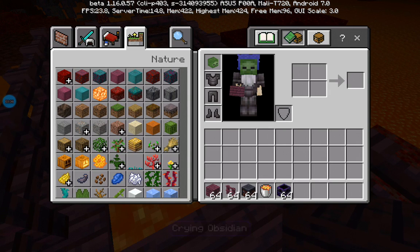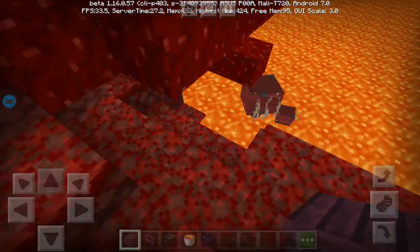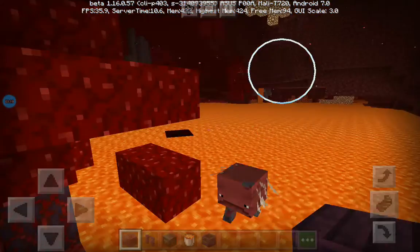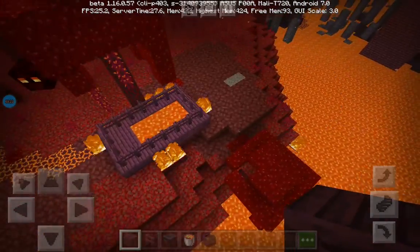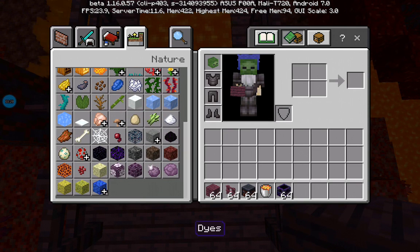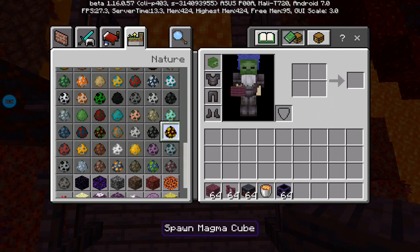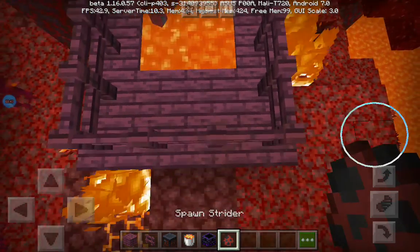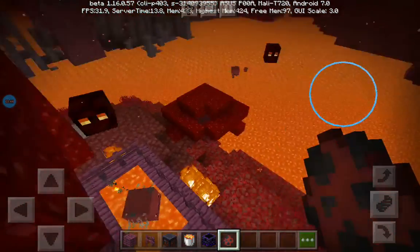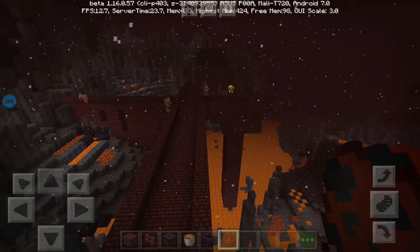These guys are ugly and nothing else I can really say about them, but we're going to be making them a pen because they deserve it — well, they don't deserve it, but I'm going to do it anyway. There we go. You can see with a spawn egg, he walks on lava and he can't get over this fence, except if he's overpowered.